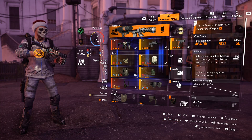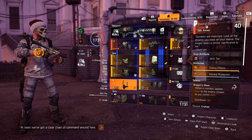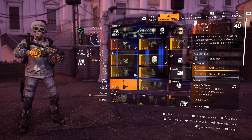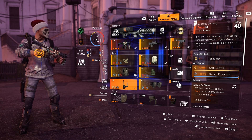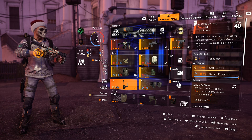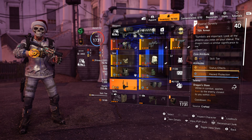Hey everybody, FoxGaming here. This is an exotic review video — I've incorporated the Imperial Dynasty holster into my traditional PVP build. It fits quite nicely because my main build is a hazard-protected build, since hazard is kind of meta at the moment, so it fits surprisingly well. Just before we get started with the build and the conflict gameplay...